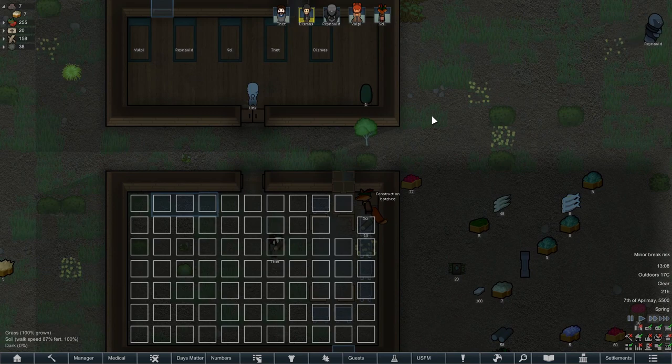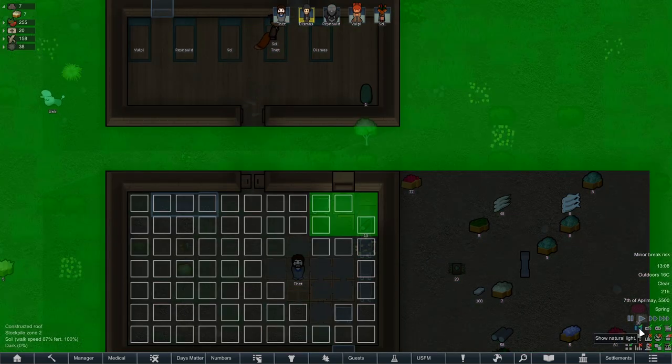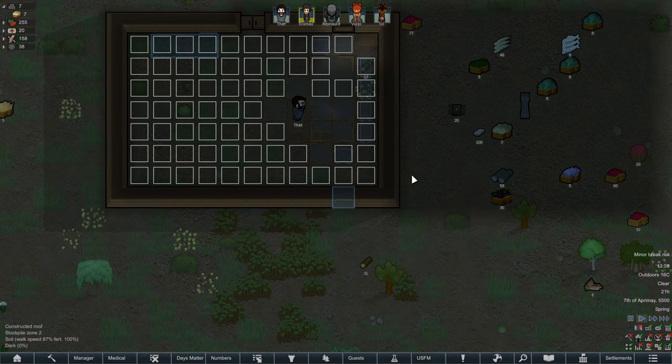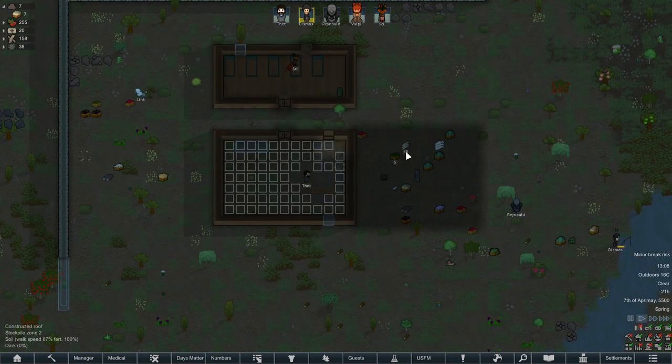Oh no, Sai goofed up the window! That's okay though, he got it the second time. That is cool! So now if I check the natural light overlay, there's natural light coming in a couple of tiles into the room. That is cool, man. I like that a bit.